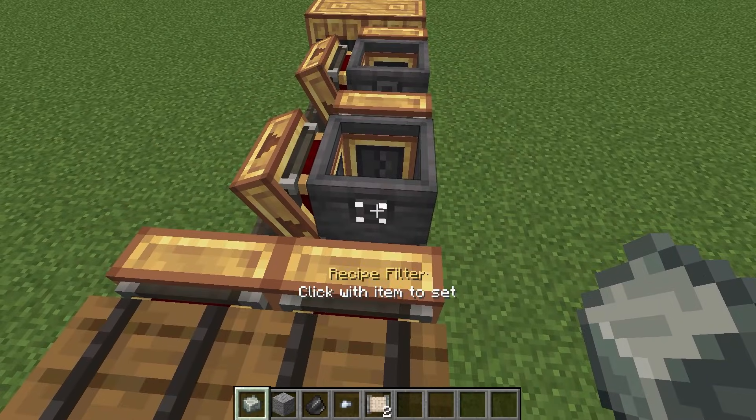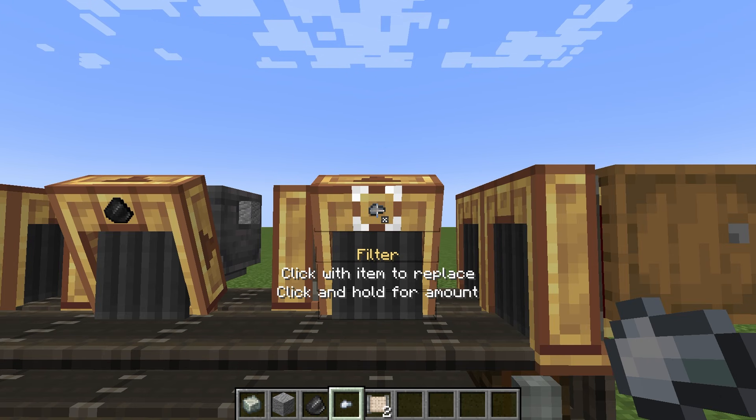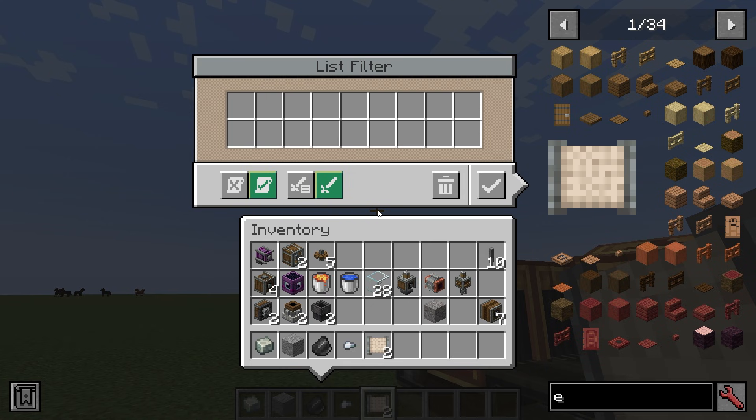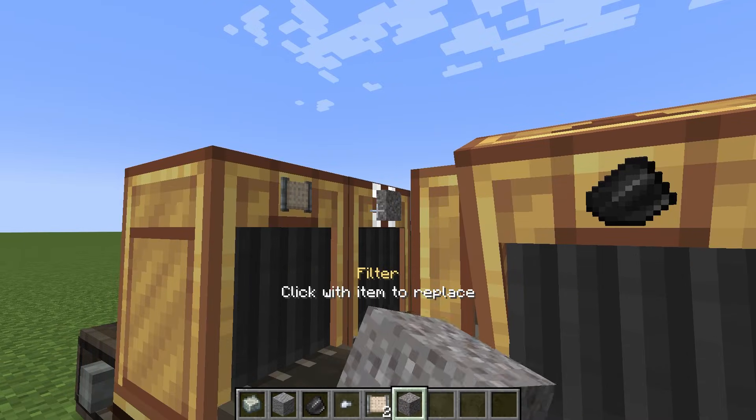Now we need to define the blocks. Here we click on Andesite Alloy, here on Andesite, here we click on flint, and here on iron nugget. Next take the brass filter, in the middle of which should be flint and iron nugget, and put it here. And here we put gravel.